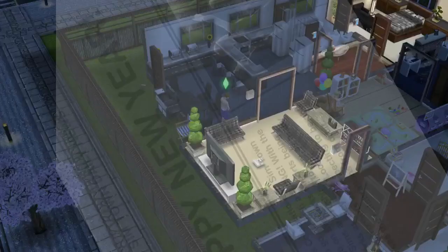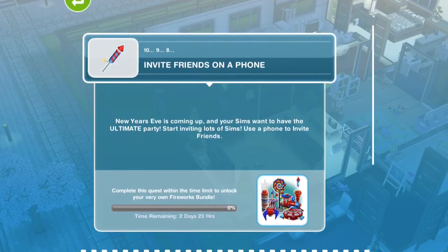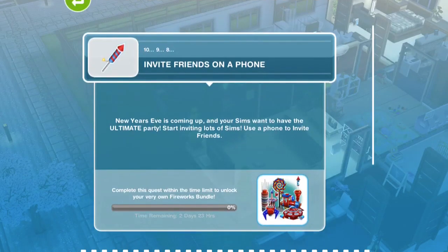We're going to go ahead and click continue, tap on it, and it's going to tell us what to do. First it says invite friends on a phone. New Year's Eve is coming up and your sims want to have the ultimate party — start inviting lots of sims, use the phone to invite friends. We have to complete this quest within the limited amount of time, which is 2 days and 23 hours, so about 3 days, to unlock your very own fireworks bundle.